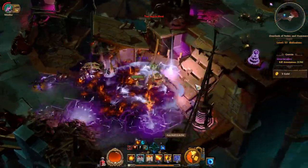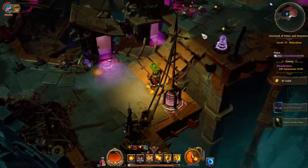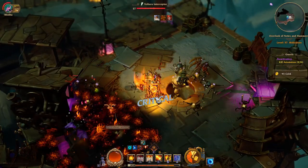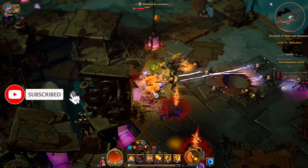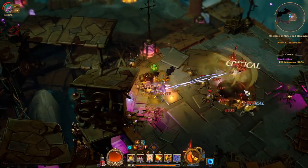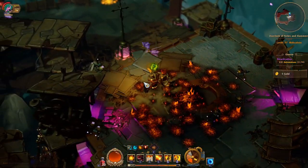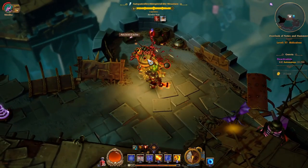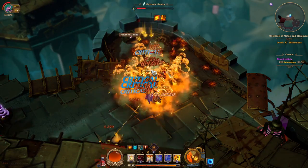Before we jump into this guide, I wanted to challenge myself before the Act 3 patch and play melee. Melee was severely underperforming before the patch, so I wanted to appreciate the melee changes when the patch dropped. I suffered through it, and once the update came the changes were incredible. However, I did change up this build quite a bit — I made like five or six different Forges before I settled on one I liked.